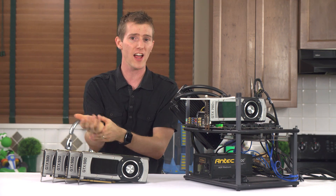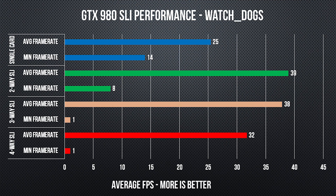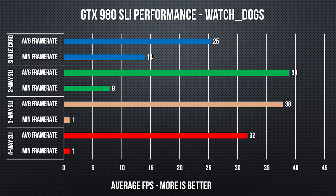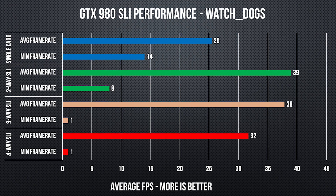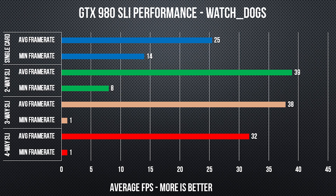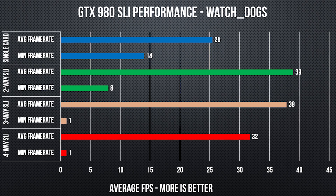If Tomb Raider's the poster child, Watch Dogs is the one in the corner with the dunce hat. Scaling from one GPU to two seems okay at first glance if we only look at average frame rates, but minimum frame rates tell more of the story — they dropped almost in half. This hitching and stuttering was very noticeable in game, and it actually gets worse the more graphics cards you add. Yet another issue for the PC version of Watch Dogs.